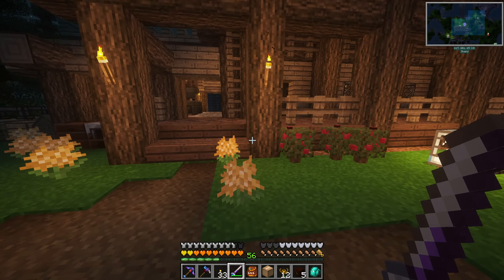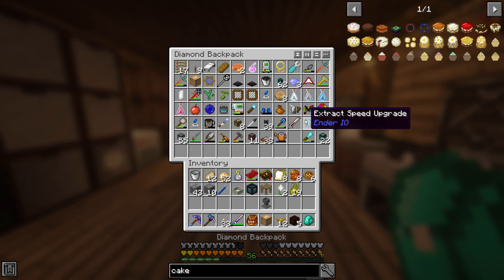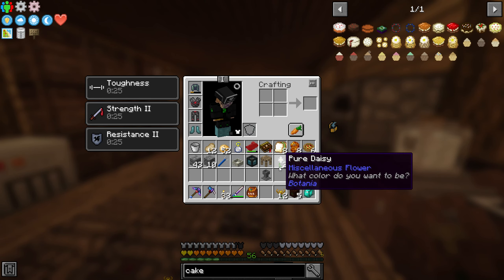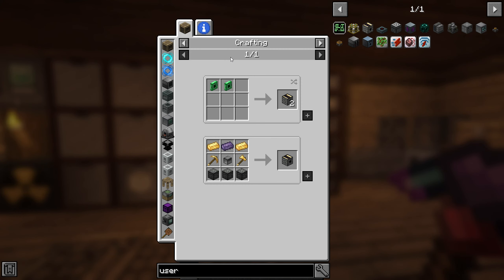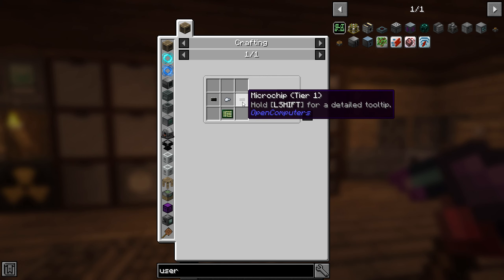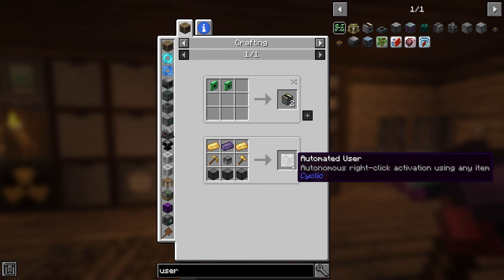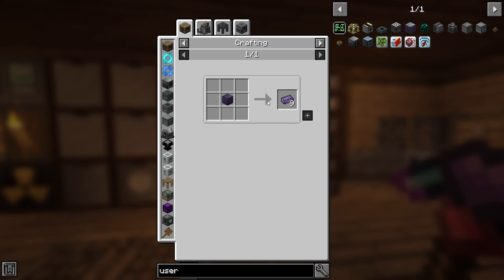I was wondering if we can somehow use the exchanger from Building Gadgets automatically on these blocks, so we can use an automatic way of doing the Pure Daisy stuff. But I guess we can't actually use them yet because they're pretty expensive. Actually, it seems like everything is possible - it's just going to be a huge amount of crafting.